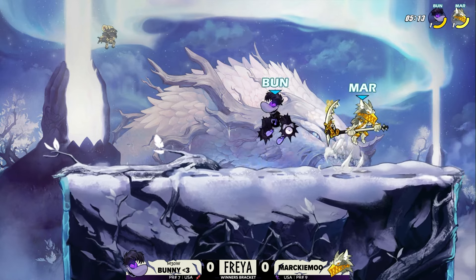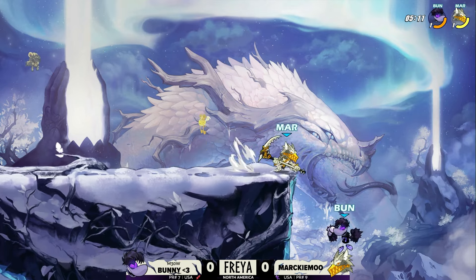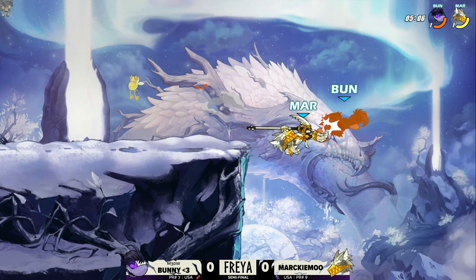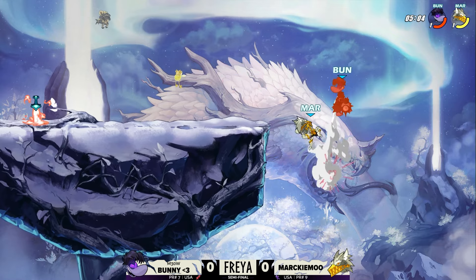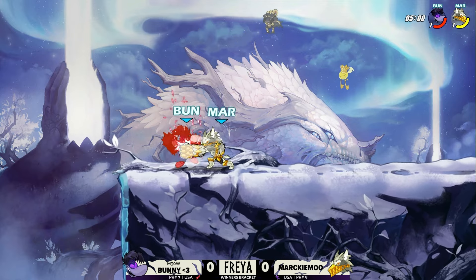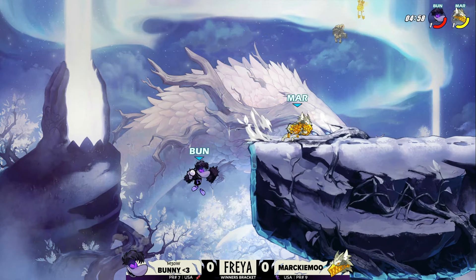Markimu back on stage with the Scythe. We haven't seen too much of the Scythe here. There's a good active input in there to put Bunny offstage. Keep her out there — offstage. You do have to allow her back on so you can get that weapon on the other side, but now we've got the Gauntlets. Should be closing this out relatively soon. Markimu looking for the setup.